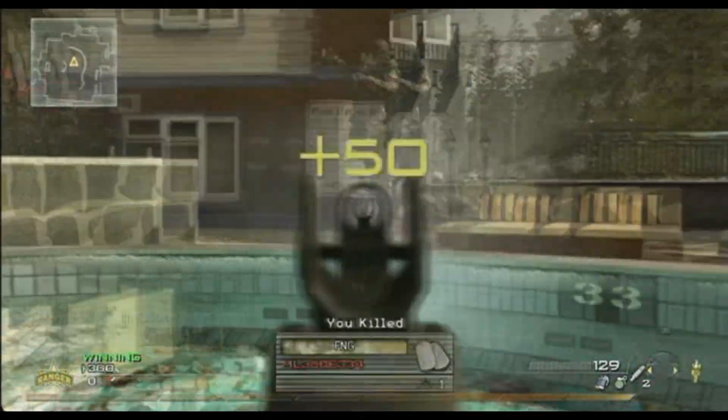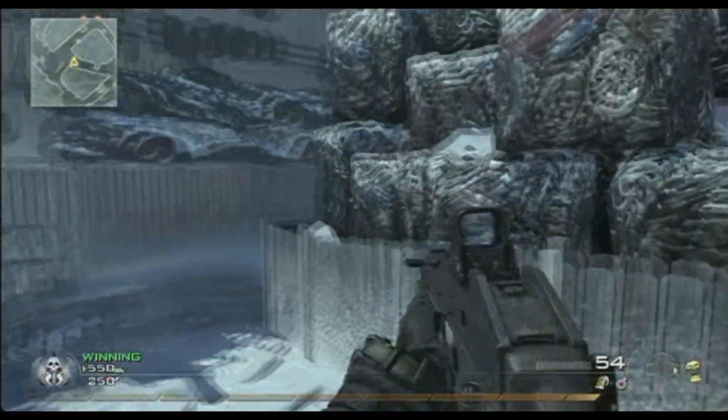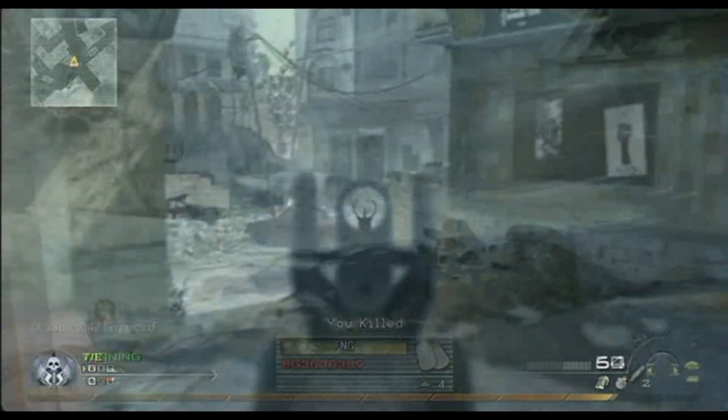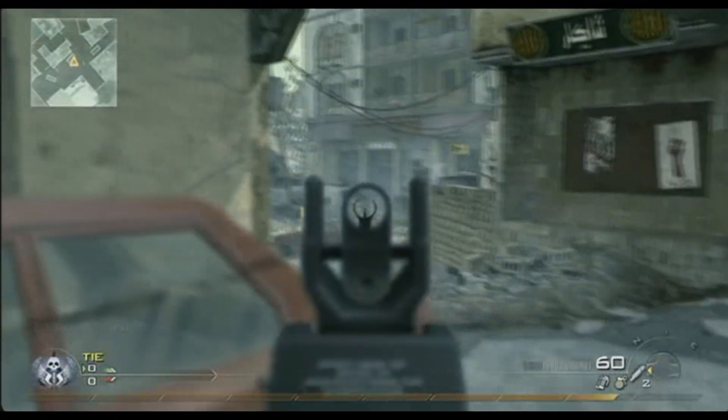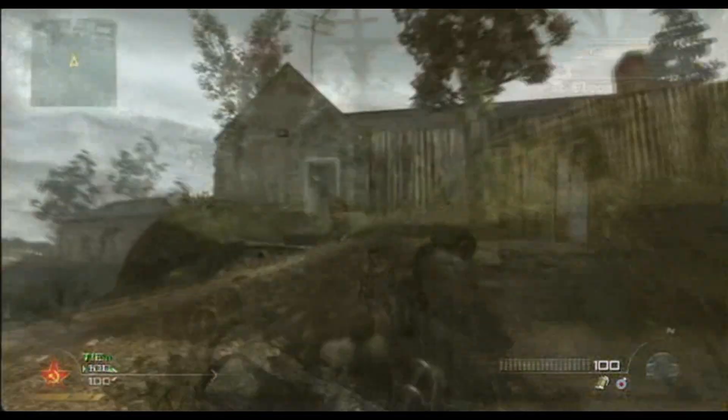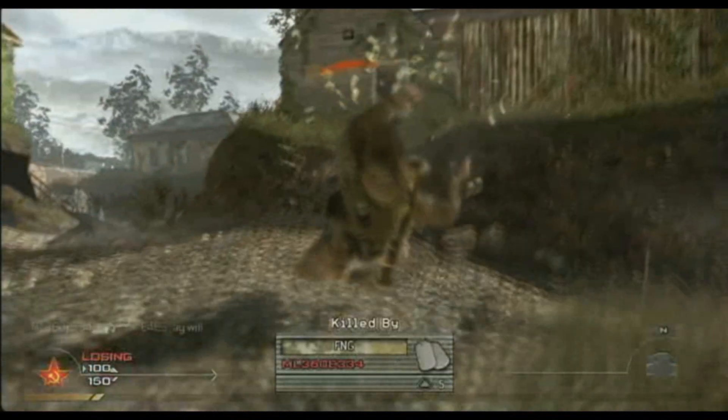For the Stimulus Package, there are five maps. We've got Bailout, Salvage, and Storm, which are all brand new. And then there are two classic maps from the original Modern Warfare: Crash and Overgrowth. For this video, we'll focus on the three brand-new maps and see what they bring to the table.